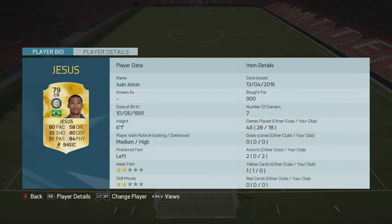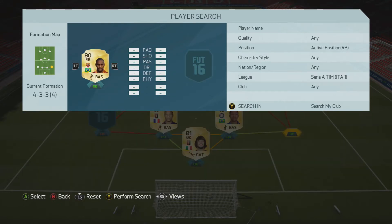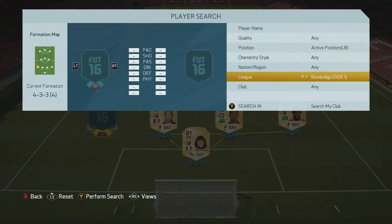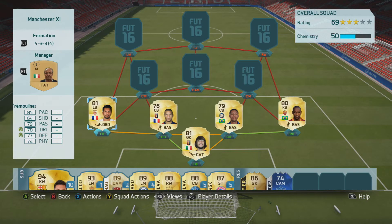In net we have Pairing. The two centre backs are De Mayo and Juan Jesus. De Mayo is actually a really good centre back — his pace may say otherwise, his stats may not look that great, but he's actually a really good defender and very good at interceptions. Juan Jesus, you can't go wrong with him — he's an absolute tank, like the Smalling of Serie A, so he's amazing.